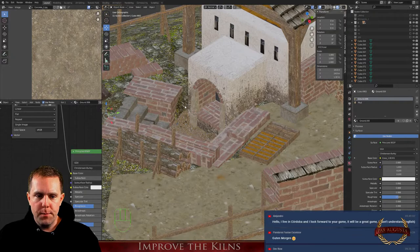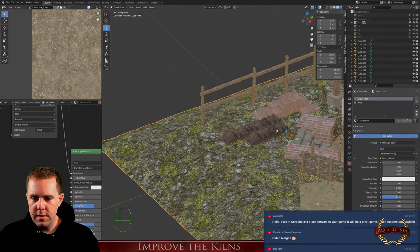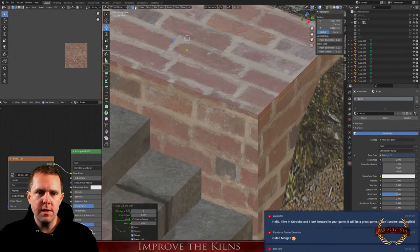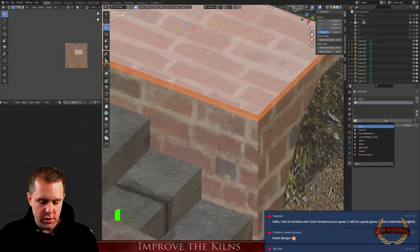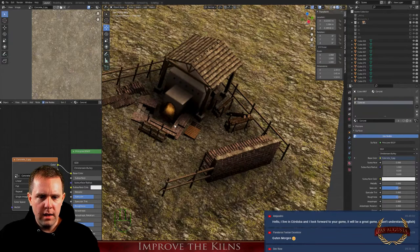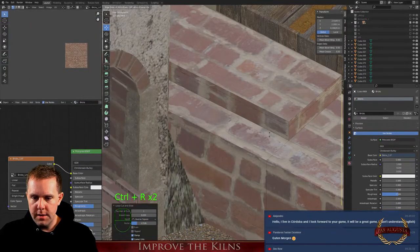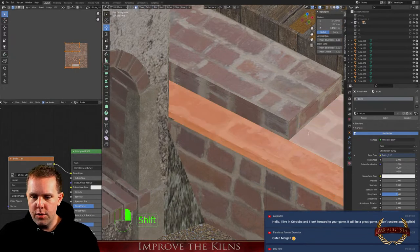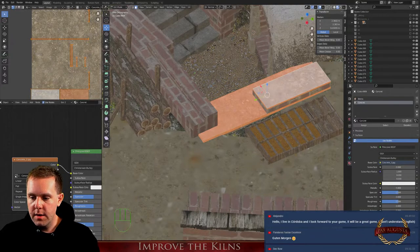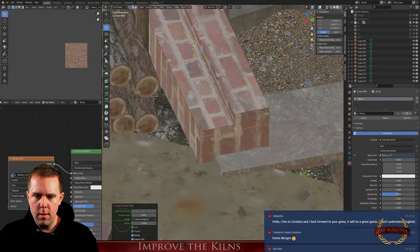Looks much better than before. Let's go to the reference picture — this is okay, but these edges here are way too sharp. Let's add more details. I think we need a concrete texture here. Do we also need it on the others? Yeah, it's better. Like this here and here.